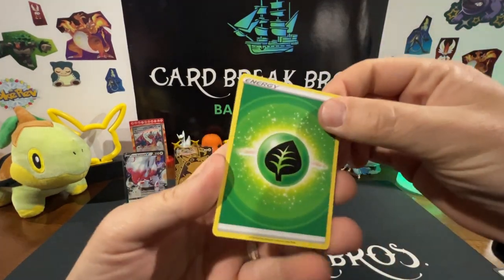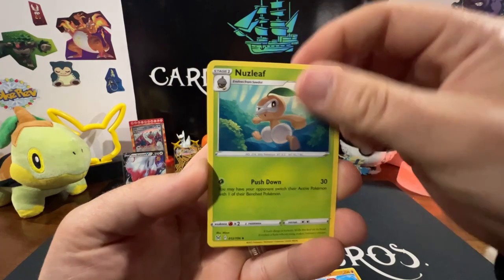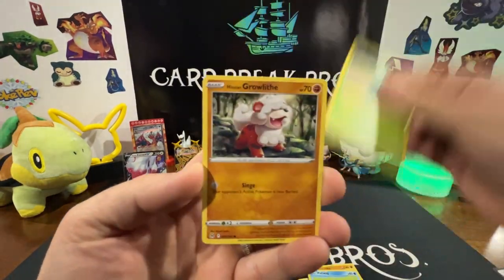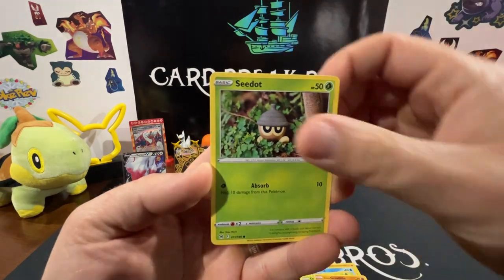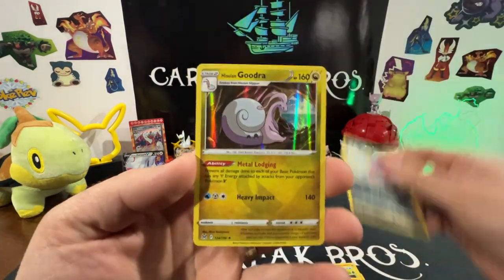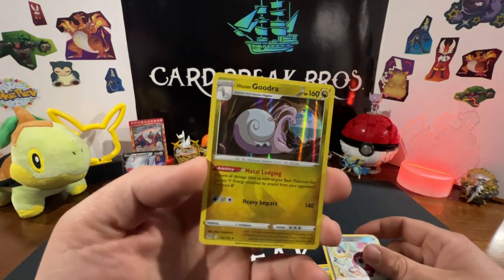Here we go — Deep Energy, Hariyama, Nuzleaf, Torkoal, Poliwag, Oddish, Growlithe, Dotler, Slugma, Hoopa reverse into a Goodra rare. Hollow.